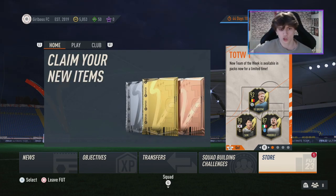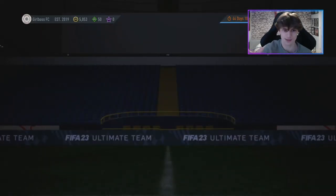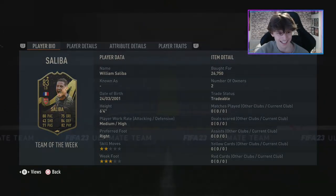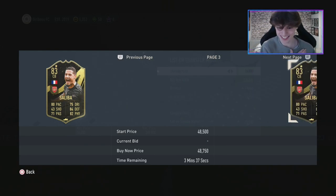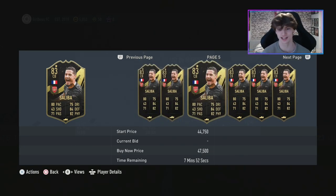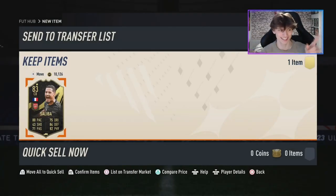One trade we did do on the web app: you will see the balance has gone down to 5k because we have recovered our main man William Saliba. We bought this guy for 26k and he's now 48k. Pro trader! So we're going to use him for a bit while he rises and then sell him on — our first good trade of the year, making some coins.